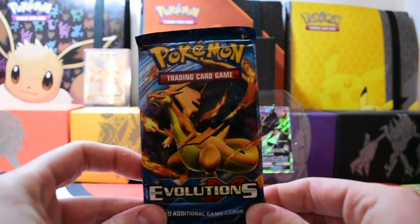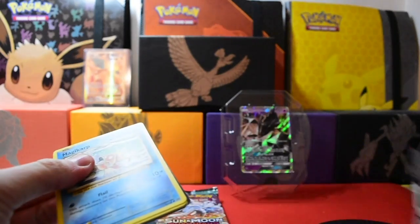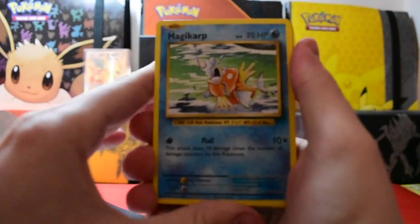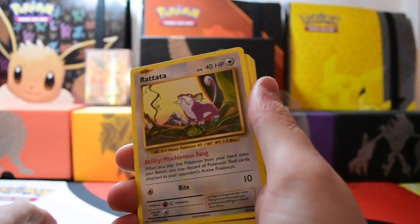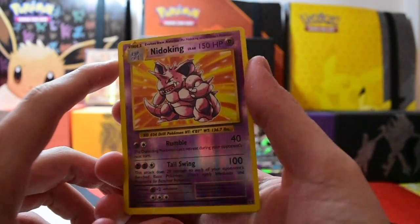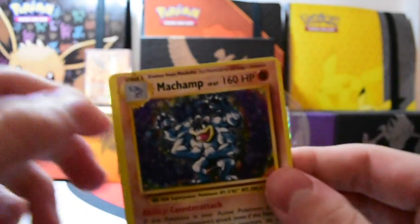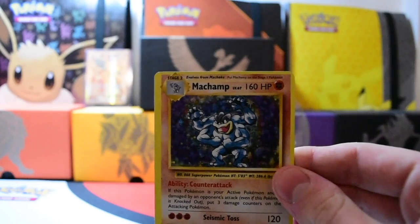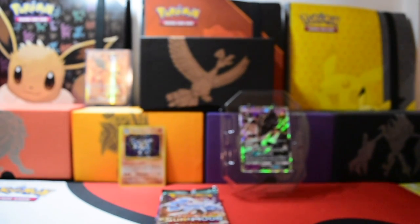So Charizard again — I would wish for a Charizard in the pack but I said that last time and we didn't get anything. Let's hope we just get something good anyway. We have Magikarp, Energy, Staryu, Tangela, Rattata, Koffing, Misty's Determination, Revive, a Nidoking Reverse which is very nice, and our rare is a Machamp holo. It's a little bit off-cut — you can clearly see at the top — but a holo is a holo and I'm happy to have my Champ. I don't think I've got that one before, so one for the collection.